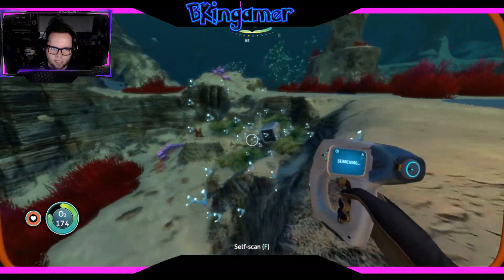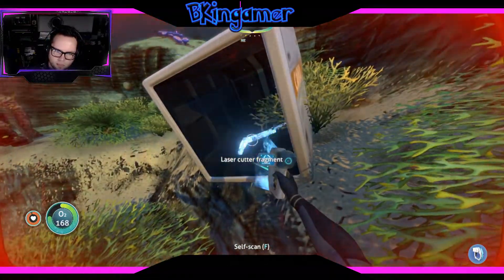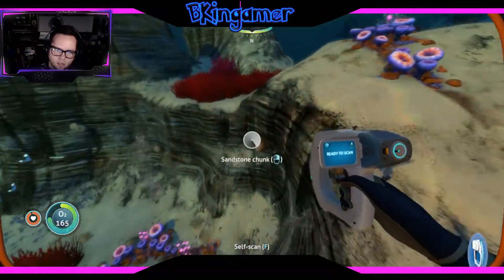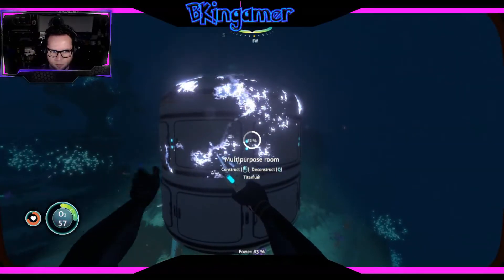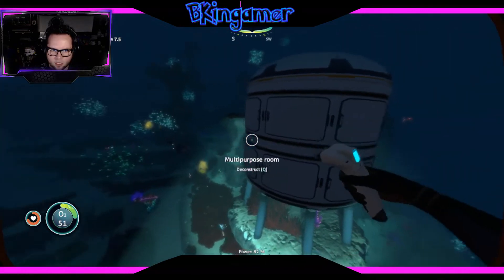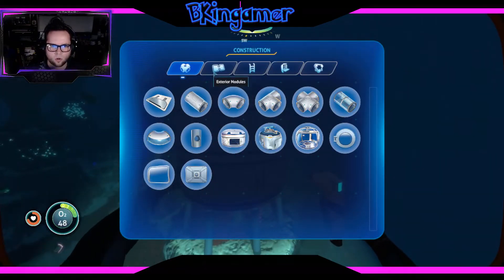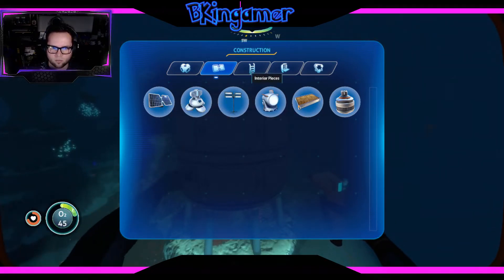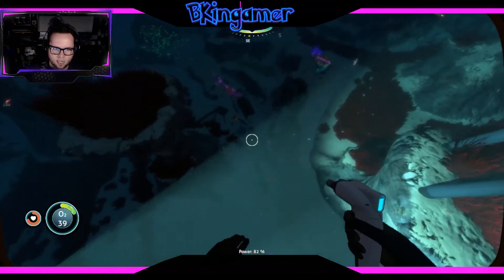That definitely makes it kind of nice and easy, if that makes sense. I'll put my moon pool right off the side over here, and it's going to be good. One thing too — we're only 80 meters down, so our solar panels here will get a lot more light a lot faster. More titanium, more titanium!